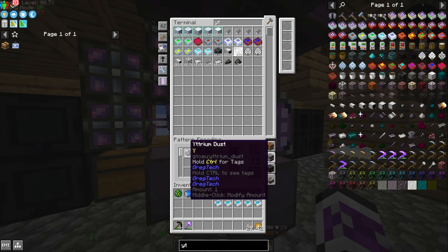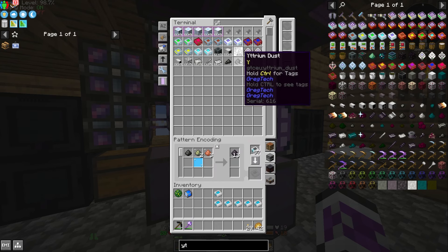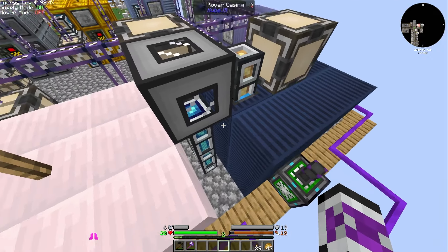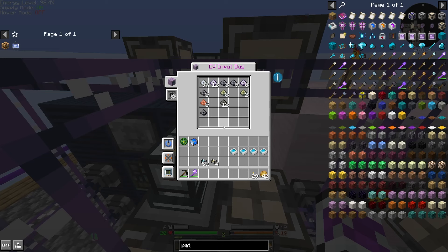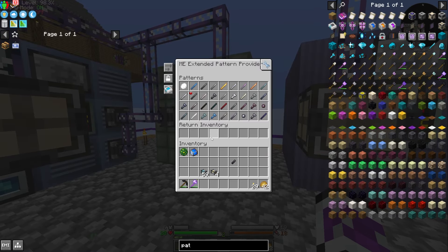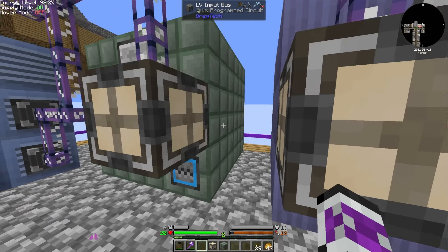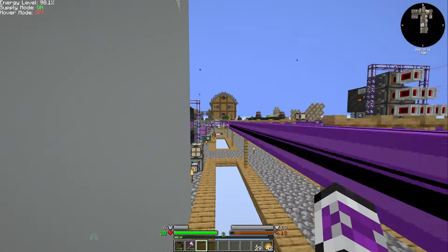I don't have a recipe for yttrium, but it's not used terribly often and I have over 700 of it, so I think I'll be fine. Because this is on circuit two, I'm going to have to make a small adjustment to my mixer. This is really jank, but I just want to get this working. The rest of the patterns should be fine — I just can't fit anything more in the lathe, so I'll quickly add another input bus. That should be all of the patterns in place.